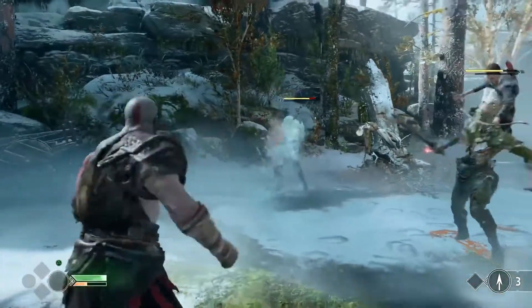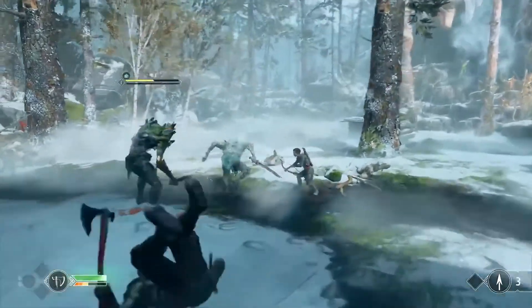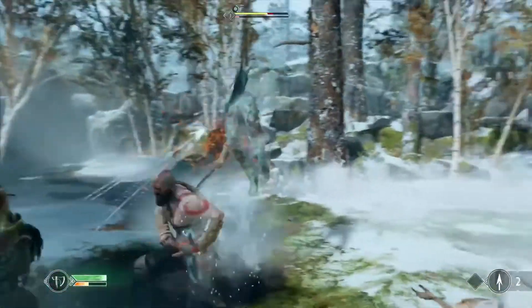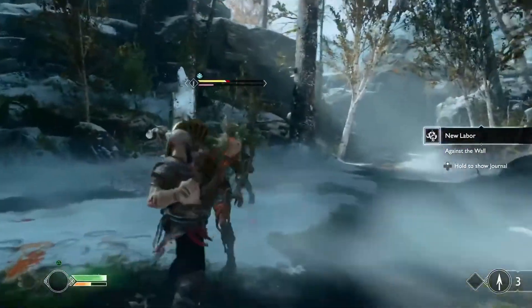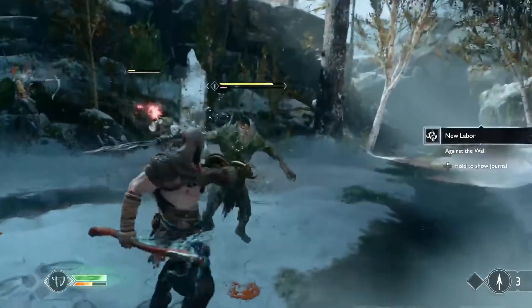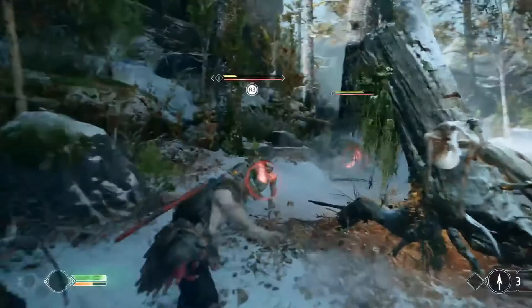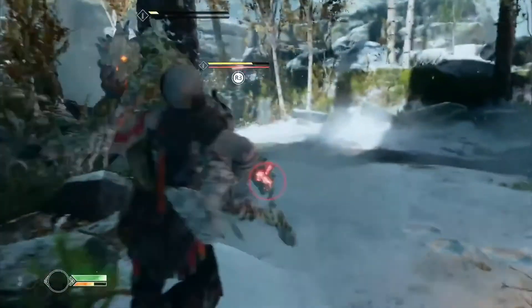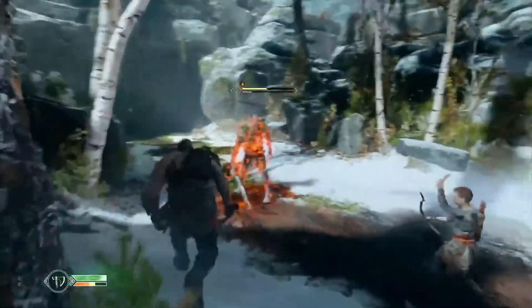Look at Atreus there holding that guy down — kicking people into each other. It's just seamless. A tooltip said press down on the D-pad to do a quick turn. You'll also see in the bottom left there's a meter that is filling up as Kratos keeps beating people down. I believe that's the rage meter — Spartan Rage — so that fills up.